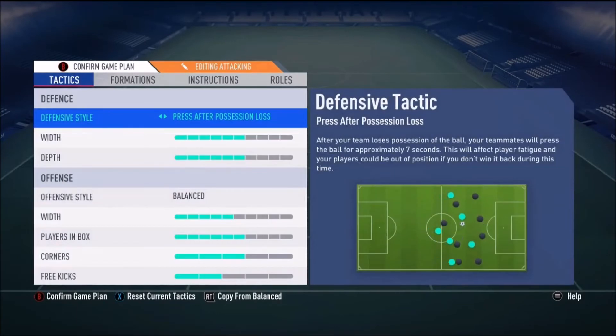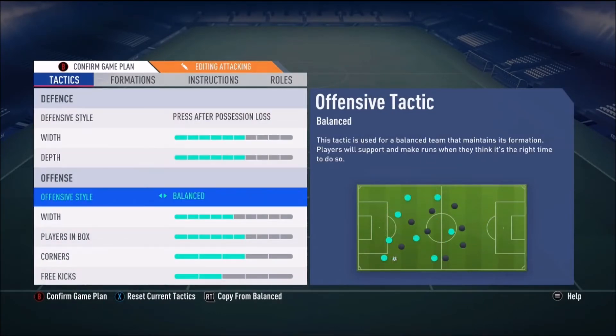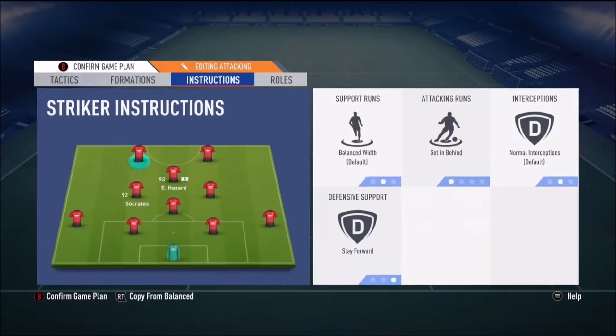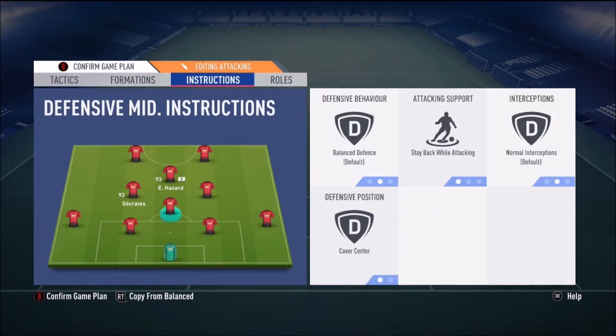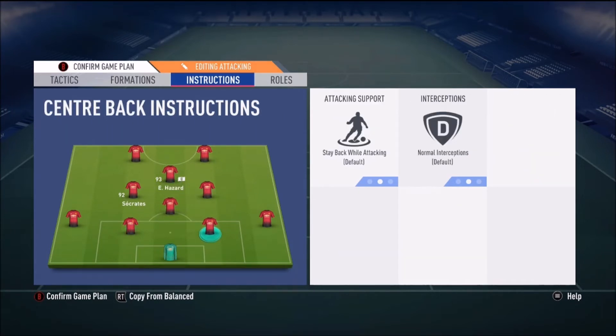Centre backs obviously stay back while attacking. If I'm chasing the lead, I switch to press after possession loss, higher width, higher depth — still balanced. The instructions here are pretty much the same, apart from I don't have stay back while attacking on my right centre mid; I just have them on balanced.